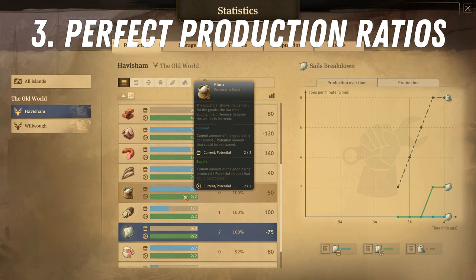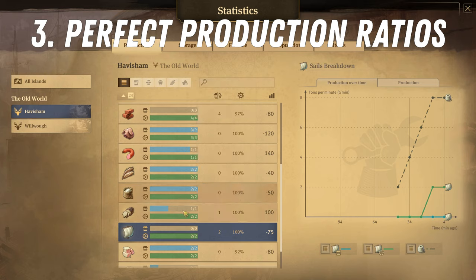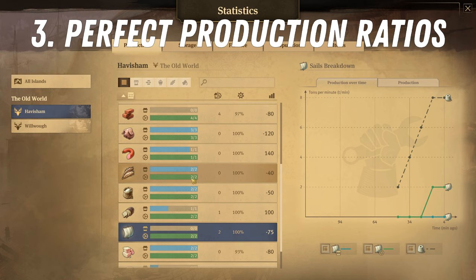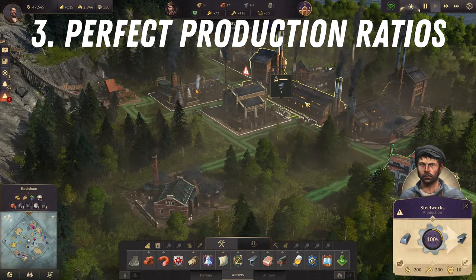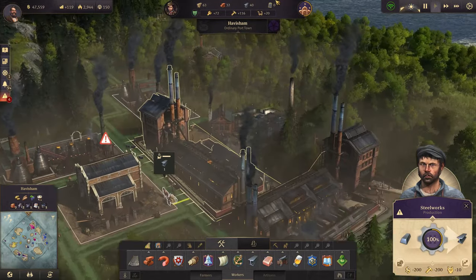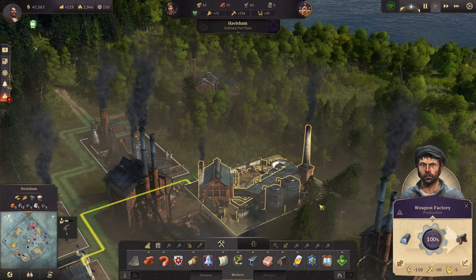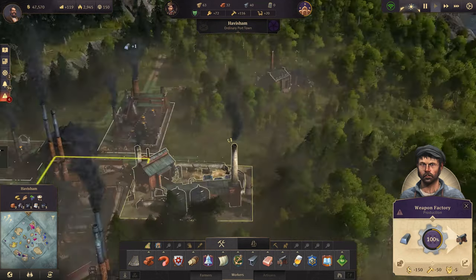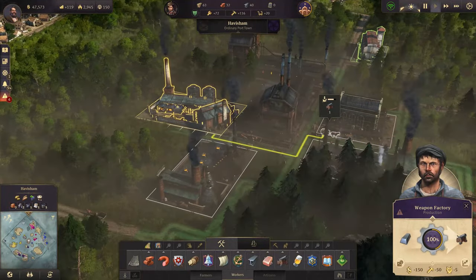By looking at this tooltip you can easily figure out each production chain's production rate and the number of each building you will need to build. Some chains are harder to get right because some buildings produce in 45 seconds — but that is where the chains intertwine. An example of this is steel and cannon production: once you combine the steel works and the weapons factory you can get to full production efficiency.